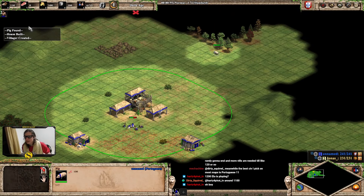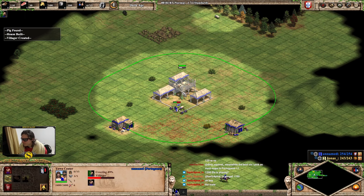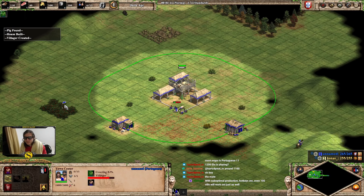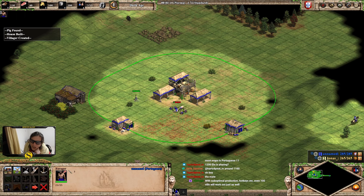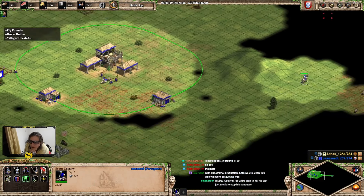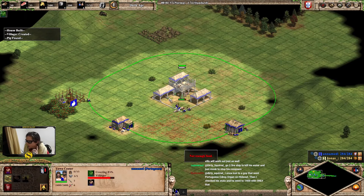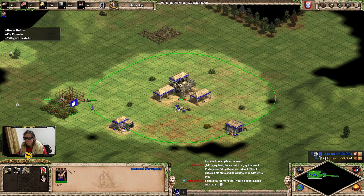You can do it this way - I actually have a build order for this, I have three builds for this. Basically what we want to do is put four on berries and then one on stragglers and then go to wood and it works out perfectly. I calculated this to the optimized build for this.